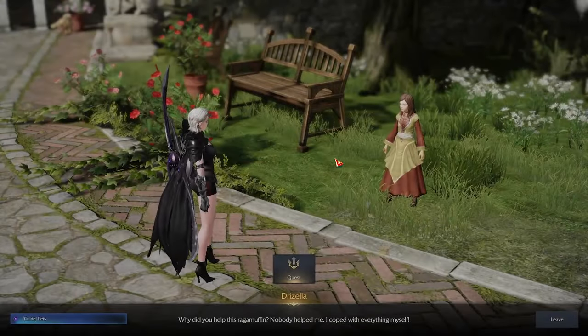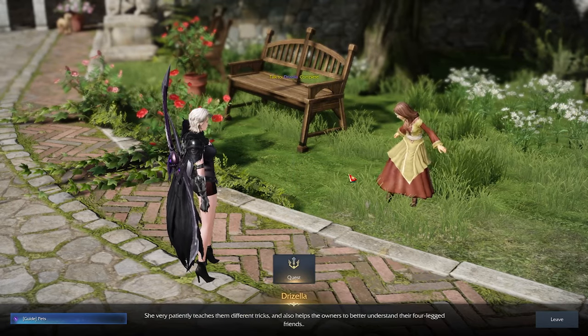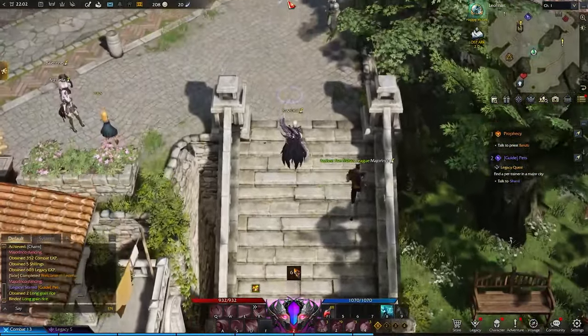You're gonna talk to her mom — totally, that's how it works. Then her mom is gonna tell you that yes, you need a pet to collect things from the floor, because if you don't have a pet you are literally wasting your time. Then you're gonna go up.